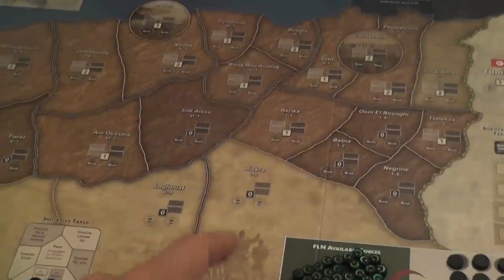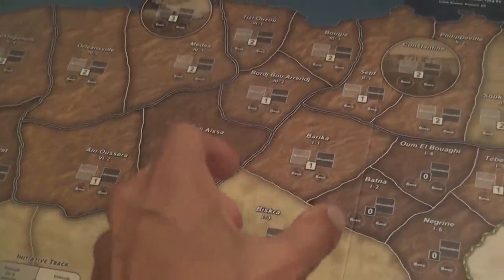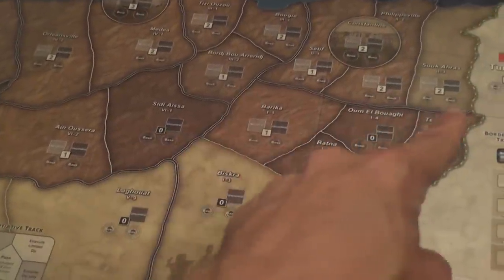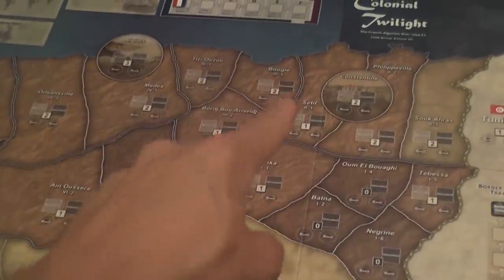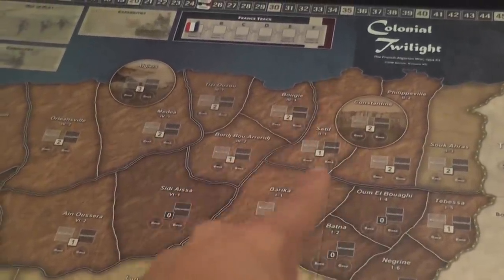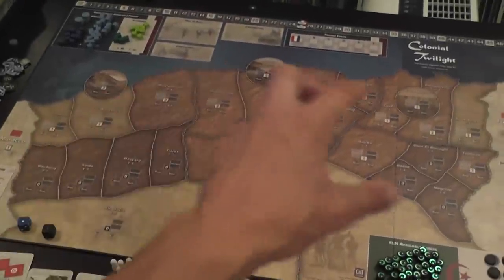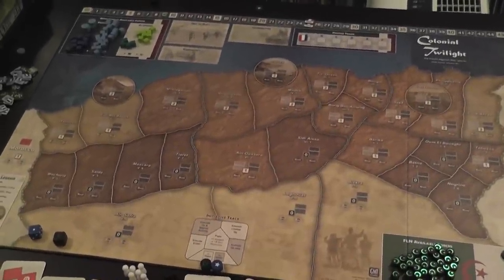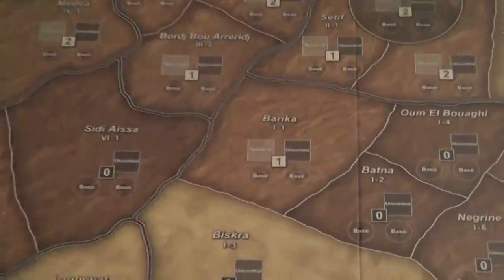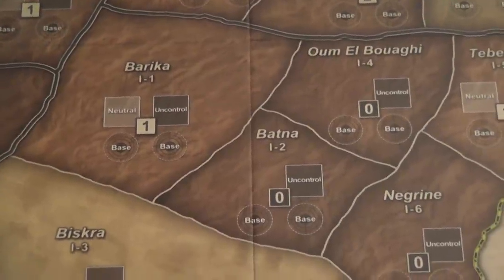Speaking of the regions, the map is divided into sectors — smaller areas that are the basic spatial unit of the game. These sectors are organized into wilayas, which are pretty much provinces, indicated by darker and thicker borders. These provinces and the city of Constantine are all part of a wilaya. You also have cities, terrain — darker areas represent mountains, which give a great defensive advantage to the insurgents hiding there. When we look up close at the areas, we find the same information about sectors that we found in previous COIN games.